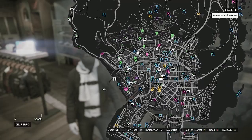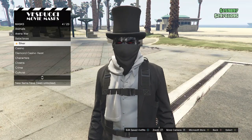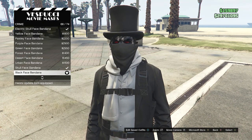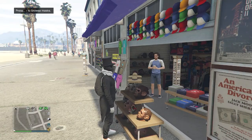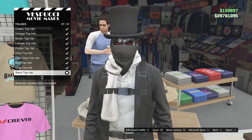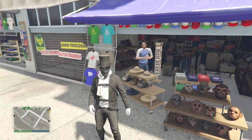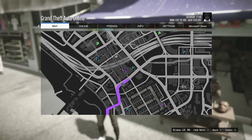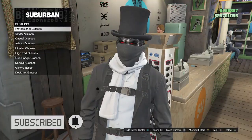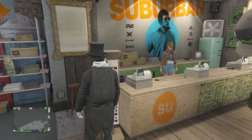Once at the mask store, walk over to the mask, scroll down to crime on slot nine, and look for the black face bandana on slot 66. After equipping the black face bandana, back out of the mask store, head to hats, scroll down to tribbles on slot eight, and equip the black top hat on slot 37. Once you equip the black top hat, you'll see the glasses are still on your character, so head back to the clothing store. Walk over to glasses, click on any selection of glasses, put on no glasses on slot one, and you'll see the glasses come off.